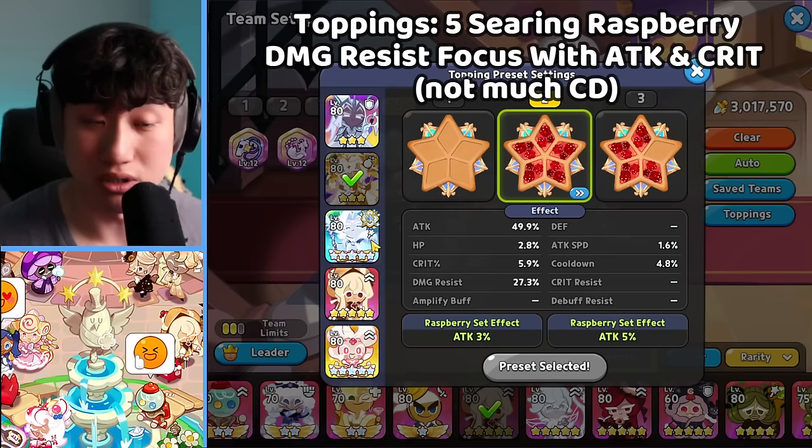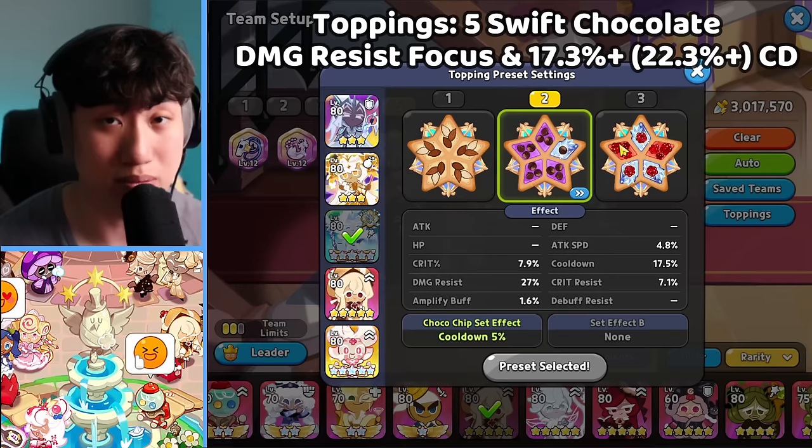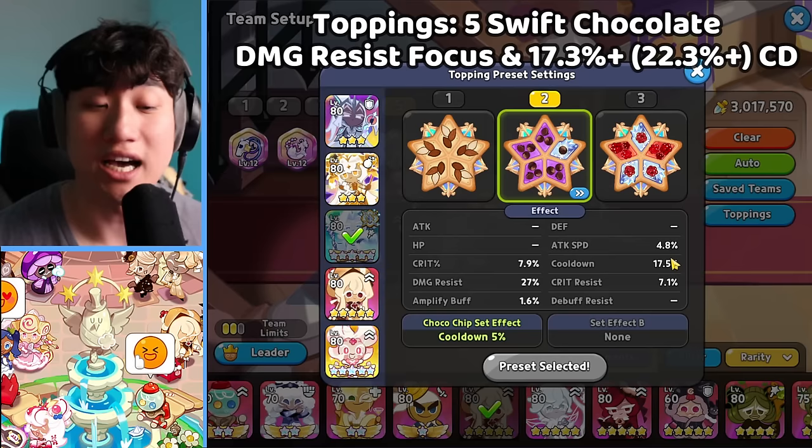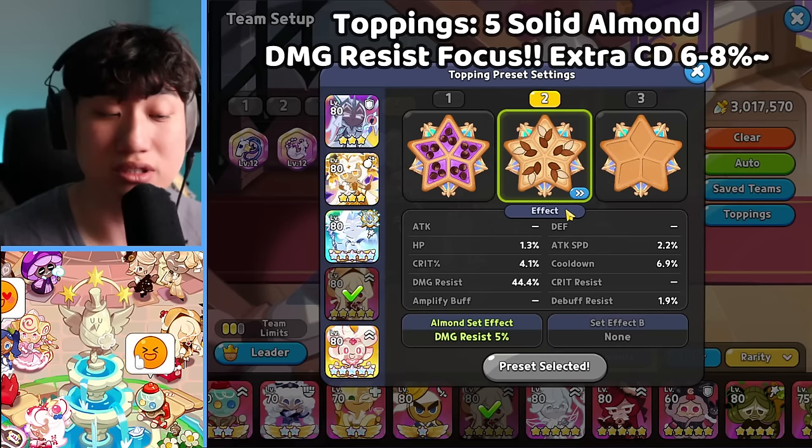For Frost Queen, instead of going with Solid Almond or the Raspberry, we're going with the full-on Swift Chocolate. A little bit different because you want to have a 3-second start for Frost Queen. Because of the changes for Frost Queen, you can achieve a 3-second start with at least 17.3% cooldown as the substat, and with the bonus she gets 22.3%, which makes a 3-second start. You also want extra damage resist, and extra crit attack definitely helps out as well.